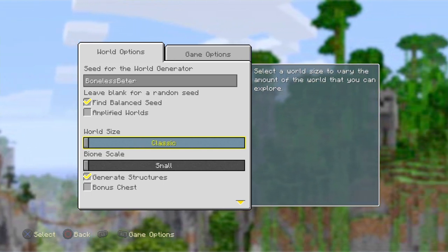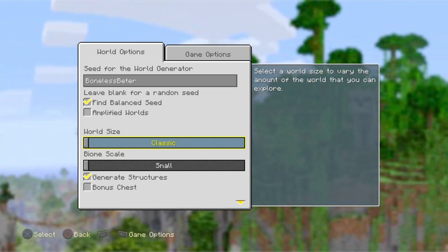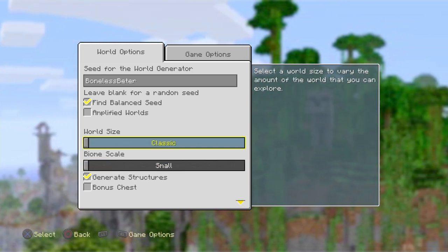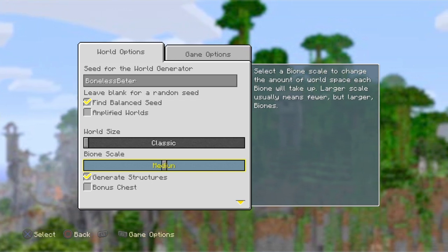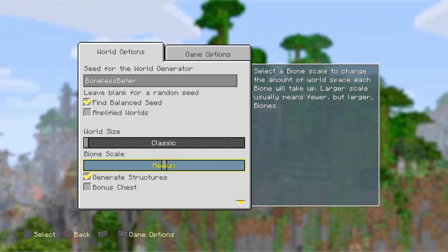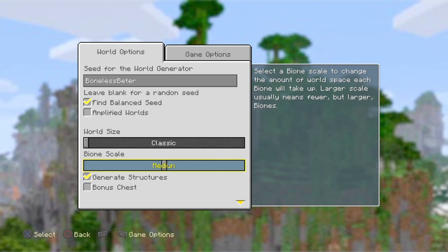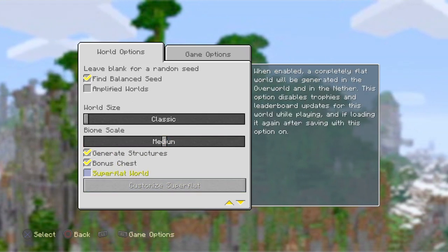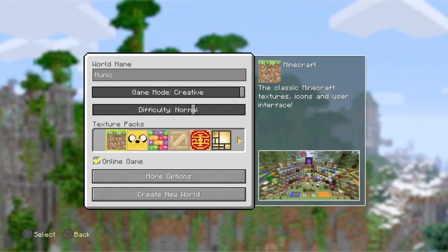World size — I'll go classic. I'm not sure if it'll still spawn if you change any of these things around, but just to be sure, put everything exactly as I do. I put biome scale medium — I think if you put it at small the woodland mansion won't even spawn. I put the bonus chest on but I really don't think that matters.